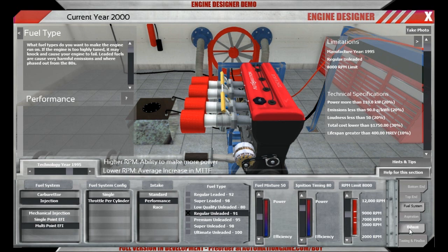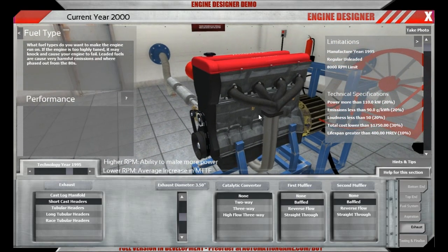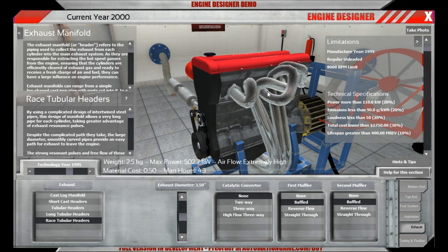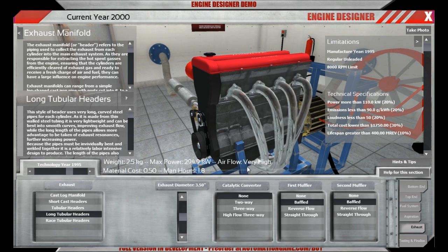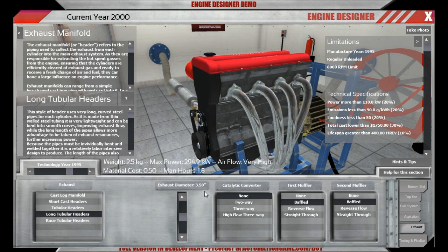Let's jump to the exhaust tab. We want something a bit more sporty without sacrificing too much in the cost department — so not the expensive pretzel headers. Long tubular headers could work, saving 0.7 man-hours over the other option. Let's go for the long ones. If we do it really well, we should be producing something like 200 kilowatts for this modern, rather large sports car engine.